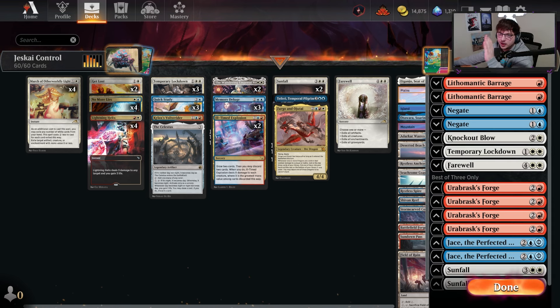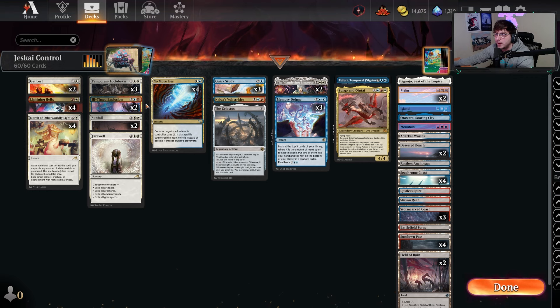Our deck list is very heavily focused on creature removal. If you break it down in terms of things we can use just to pick off creatures — whether it's spot removal like Get Lost, Lightning Helix, March, or a board wipe/stax effect in terms of temporary lockdown, Ill Time, Sunfall, and Farewell.